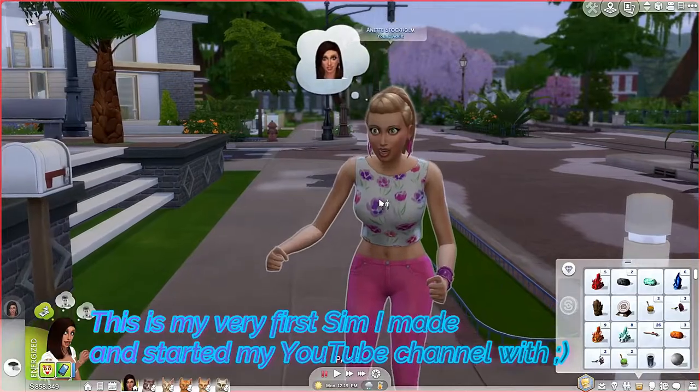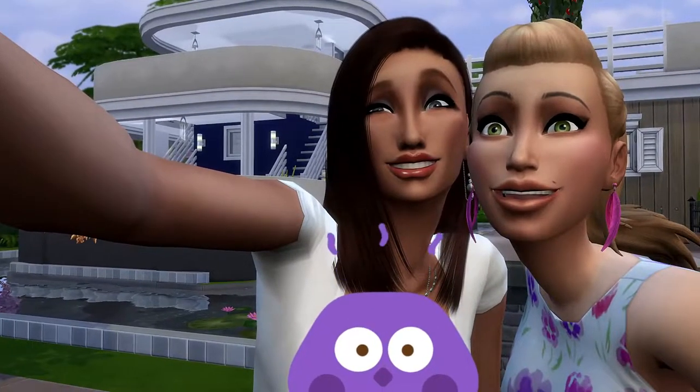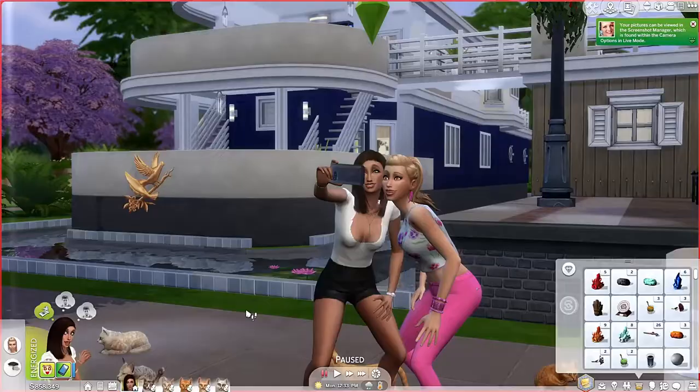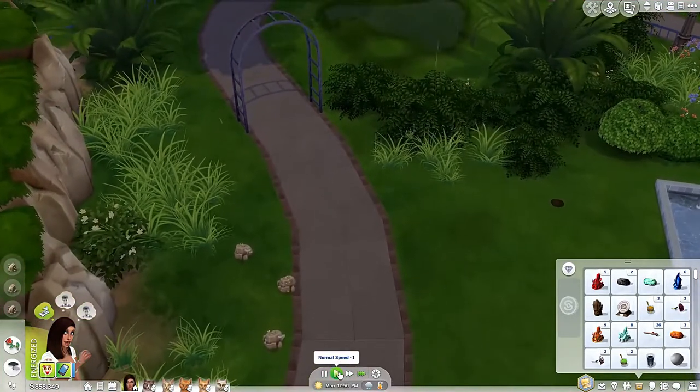Here's Annette Stockholm — heck yeah! It's a little crooked there, but that's okay. So we're in Willow Creek because I wanted to collect stuff. I want to dig these up and hopefully there's something that we don't have, because there are four that we are missing — which is not acceptable.